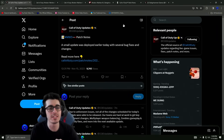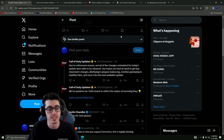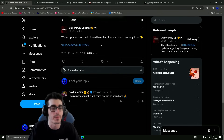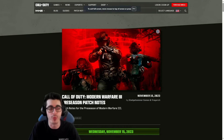What's going on everybody, this is DK Dynamite, and this is our first major set of patch notes following the launch of Modern Warfare 3. It's been just about a week since the release of the game. A small update just dropped today to address several bug fixes and changes. Due to unforeseen issues, not all changes scheduled for today's update were able to be released. Teams are hard at work to get key movement changes, multiplayer weapon balancing, zombie gameplay and stability fixes into the next available update, dropping probably next Wednesday. They've also linked the Trello board to reflect the status of upcoming fixes.